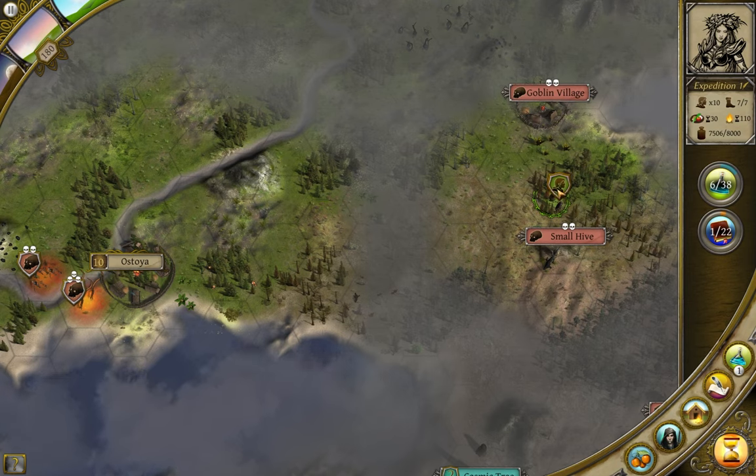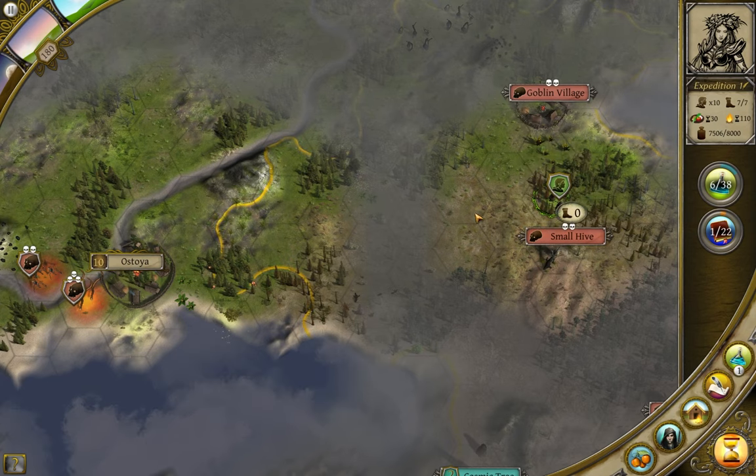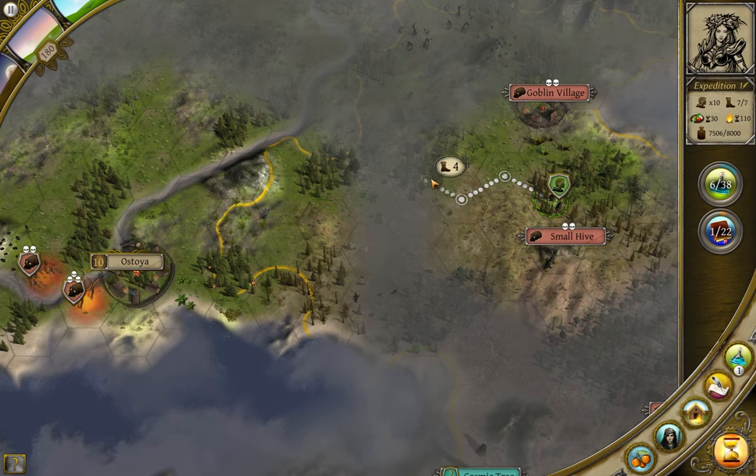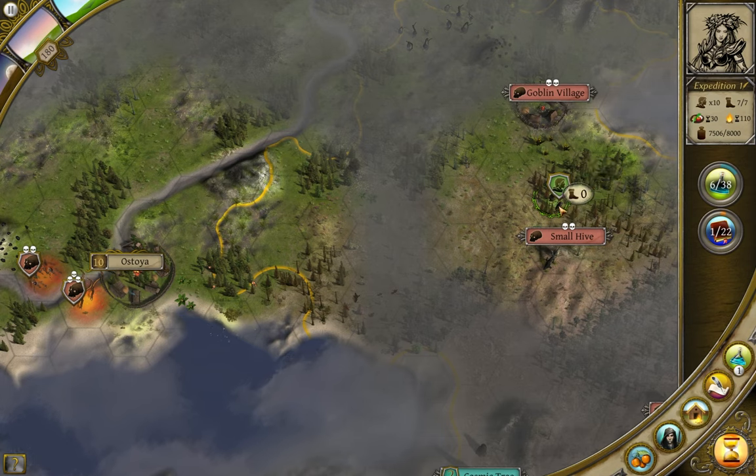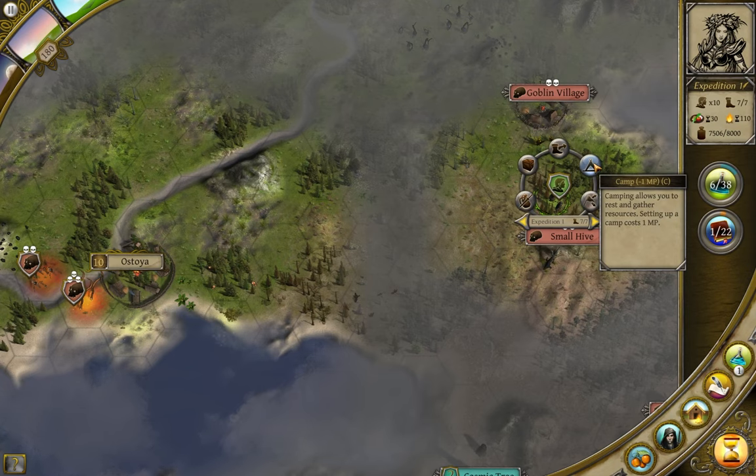Clicking on the group again brings up a radial menu. I get one option to move, though I can also do that by right-clicking on another hex. If I hold the right-click button and hover over other hexes, I can see how many movement points I need to get there. To the right of the move button is a Make Camp button, which takes one movement point to activate and causes my party to set up camp.